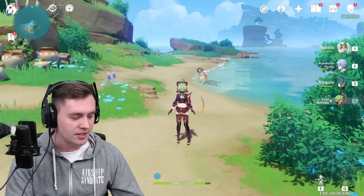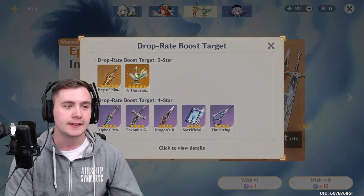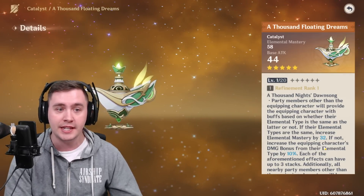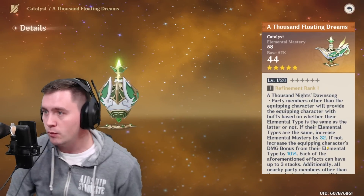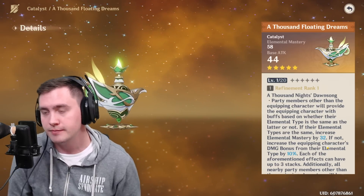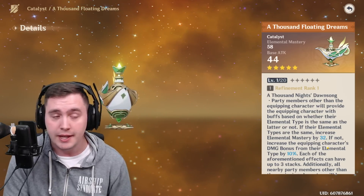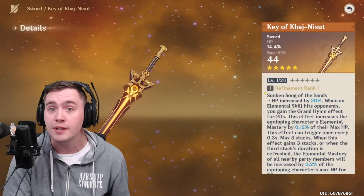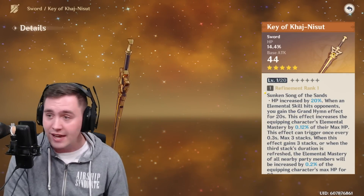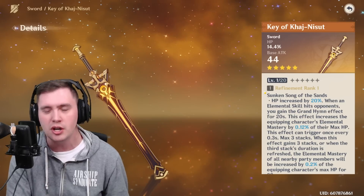I'm going to say one final thing. There is a weapon that would be really good for Elemental Mastery — it gives you a ton of it — but I don't think she needs it. I never recommend weapon banners to anyone. While you could use it, I wouldn't spend a bunch of primogems because you could miss and get a weapon that only functions on one or two characters. I would never tell you to go get a five-star weapon for a character. All of these builds will show you with four-star weapons.